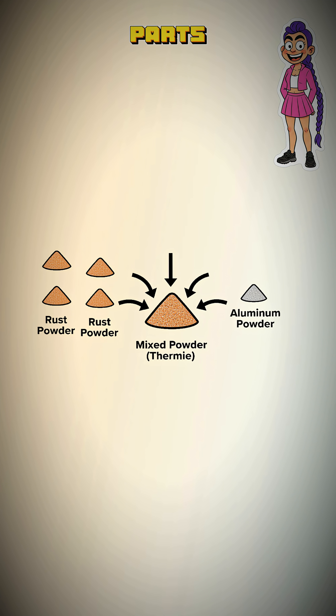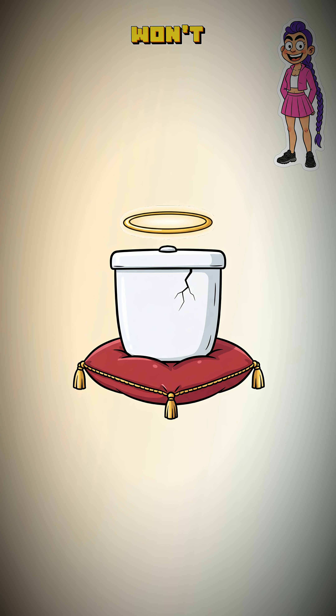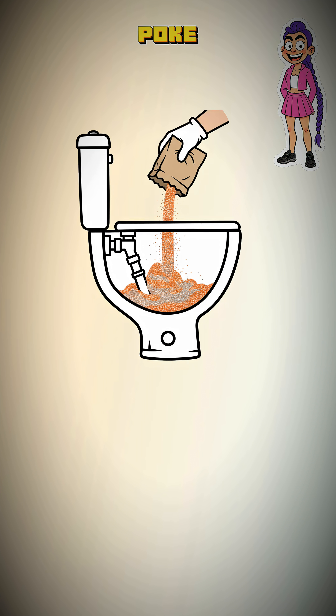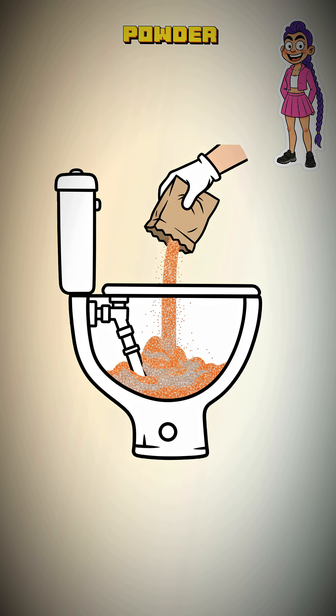Mix them — roughly three parts rust dust to one part aluminum dust. Now, find a container that won't melt. The ceramic tank from a shattered toilet works beautifully — a crucible of civilization's end. Poke a small hole in the bottom of your toilet crucible, and put your powder mix inside.